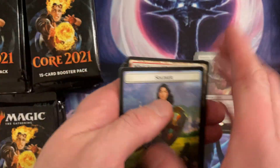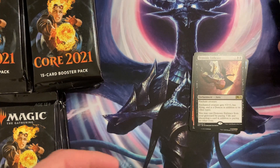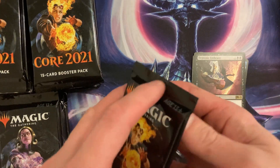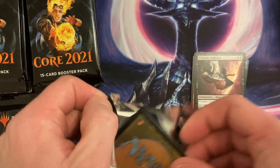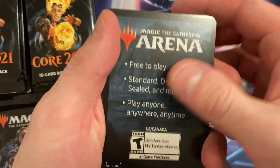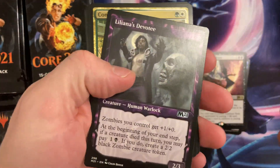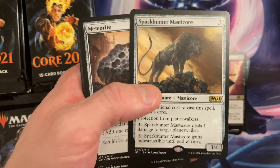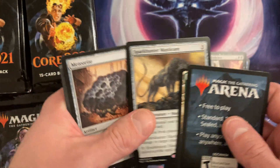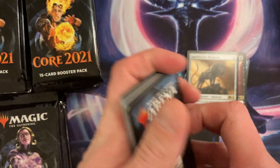I thought that was an uncommon — like how is that possible? Bringing back memories. From their mentor — oh nice. I forgot we got a foil in there. What did we get? The master core — we got a foil Slime Scanner, oh nice.